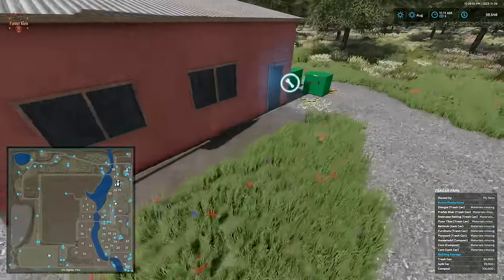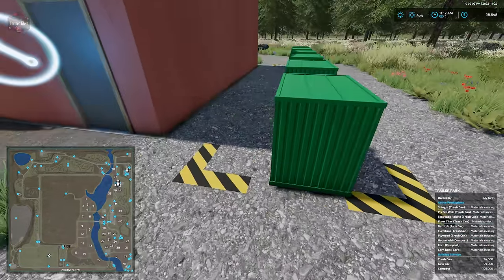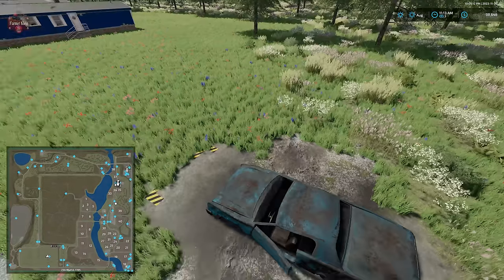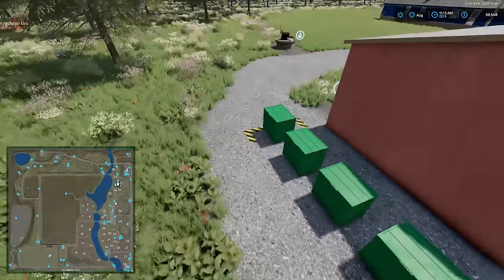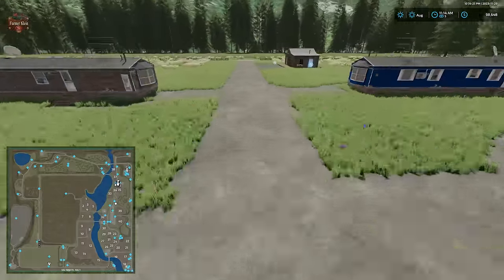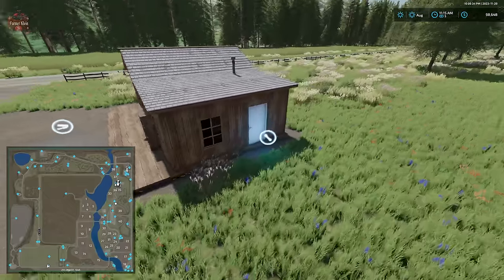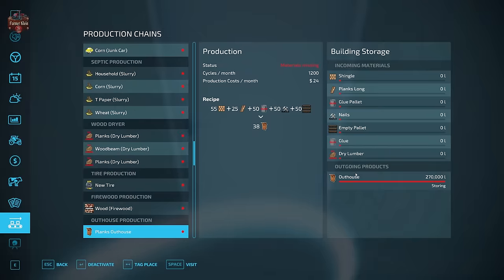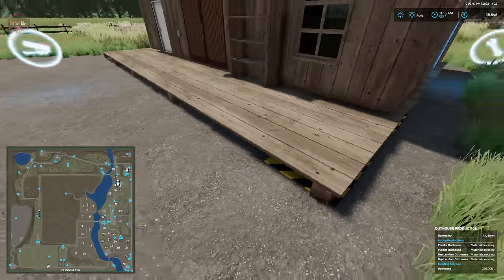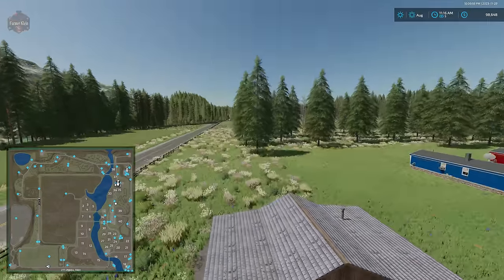At the trailer park we have a dump point, interactive point, and around the back: trash cans and junk cars spawn at separate locations, plus a fill point for any liquids the facility produces. At the entryway to the trailer park is our outhouse facility — however, I think it might be bugged because it's not spawning any outhouses. We have the interactive point and dump point but the outhouses just aren't showing up.